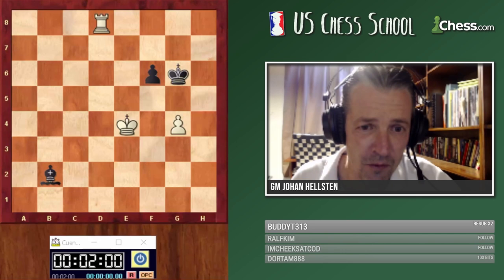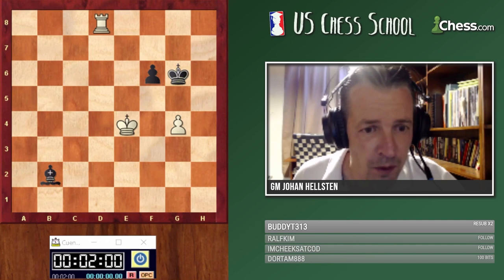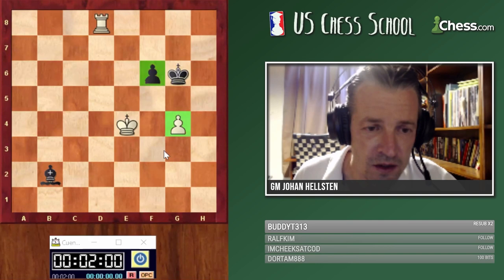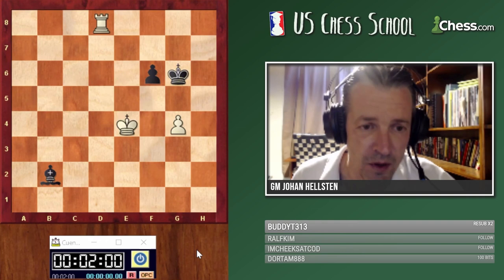I'd like to start with this simple example — or maybe not so simple. As you can see, white is the exchange up but we have play on only one flank, which usually favors the side trying to build the fortress. The pawns are on neighboring files, and this often helps the side which is defending. If this pawn was on f4 instead, it would be easier for white to progress.